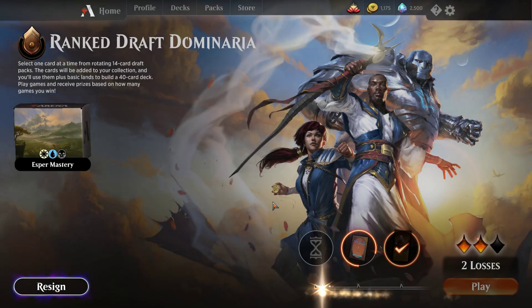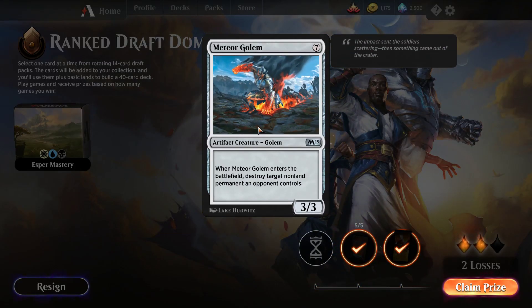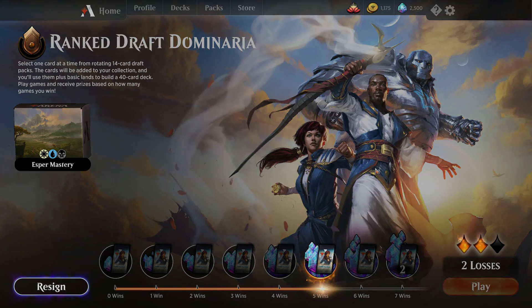After those initial two losses, this deck has been doing surprisingly well. Going 0-2 then winning five in a row — that's the way to go. Let's see what card we got: Meteor Golem — interesting. Let's see if we can make it to seven.